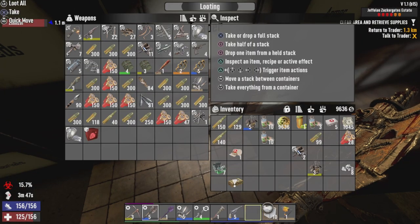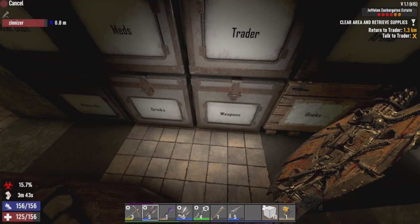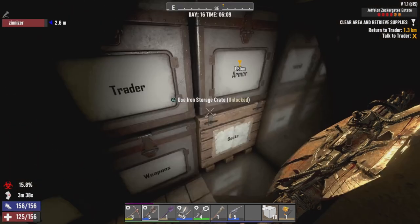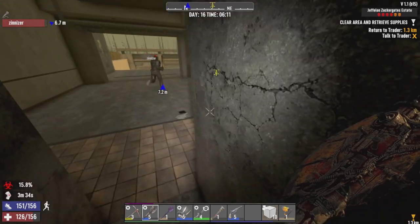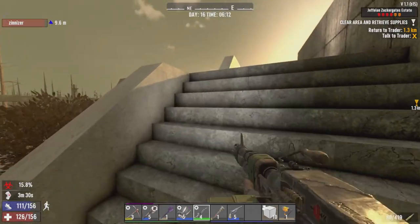Let's put the old axe in there. Throw that old thing in there, and yeah, you go into parts and then we'll just throw that into armor. So we're gonna head over to Trader. I got some stuff to sell. We'll catch you in just a moment, guys.